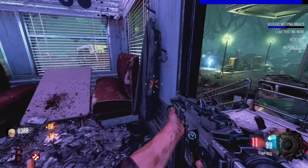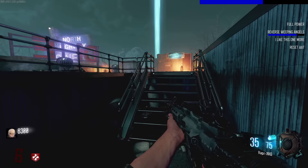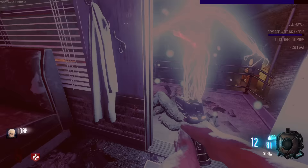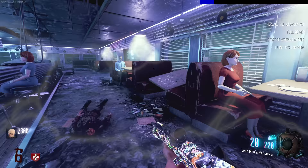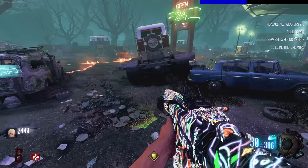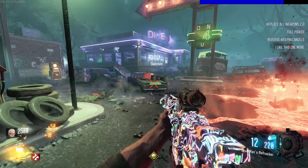'Reverse weeping angels' - if you look at them they move. That's freaky. We've got full power. Give me the Galvan Knuckles. What's up Avi - move out the way! I killed a zombie and... 'Replace all weapons 2.0' - this just gave me two Pack-a-Punched guns. Okay, I'll take it. Both of them are semi-auto. Where's Double Tap again? I think it's on this side of the map.